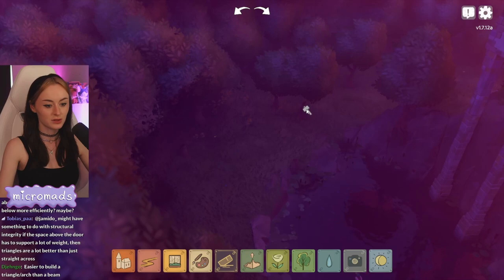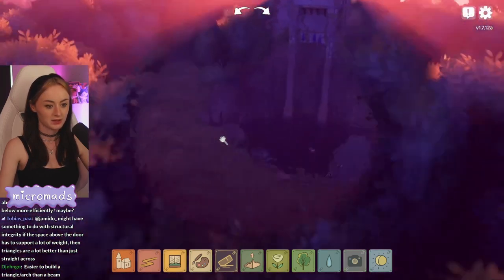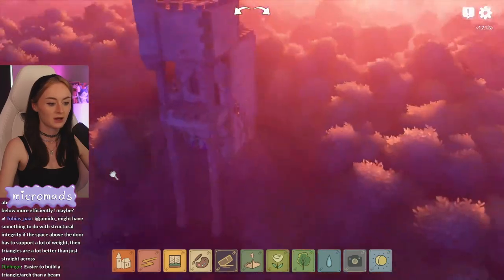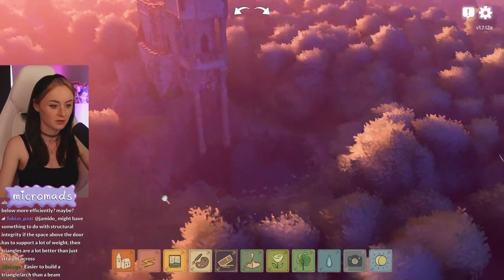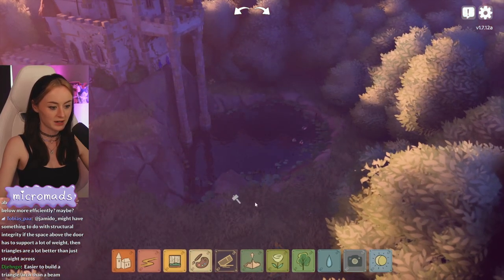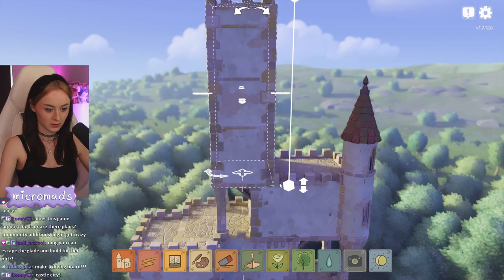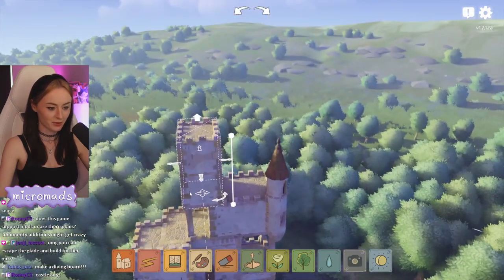That's why the top stone is called the keystone, right? Because it balances out the rest of the stones. Easy to build a triangle than a beam — that would make sense. I'm trying to give this Ghibli vibes. Can I give it a... yes, I can. Why can't you access this little bit of the tower from the rest of the building? Well, that's part of the mystery, isn't it?